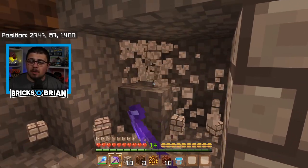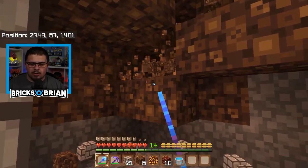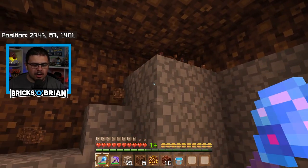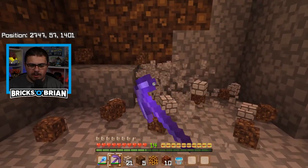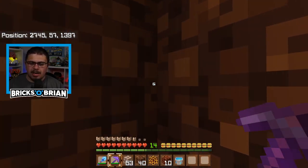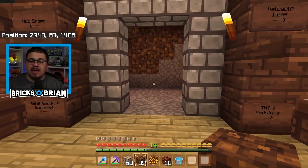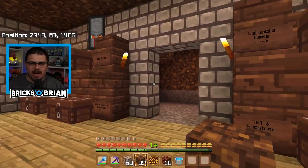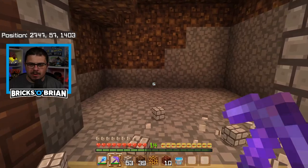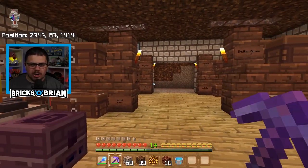I wanted it to be like a lobby because I'm probably going to deck it out looking kind of like a hotel lobby eventually. I don't quite know what I want to do yet, but I know that I want to do it. I feel like this pickaxe is not lasting a while, but it totally is — it's just my imagination playing tricks on me. If I were really smart, I would actually extend the entire thing of these chests all the way back toward here. I don't want to add another layer there.